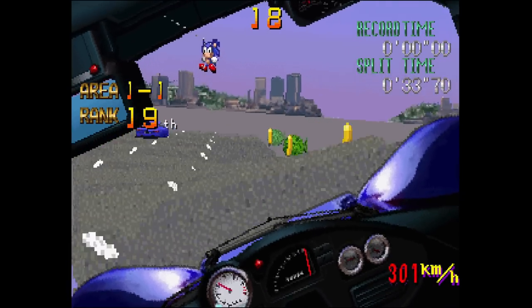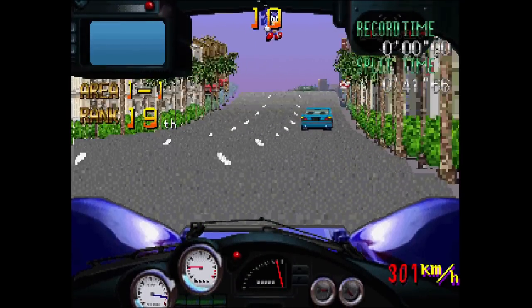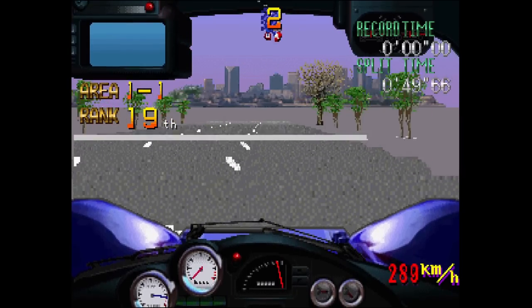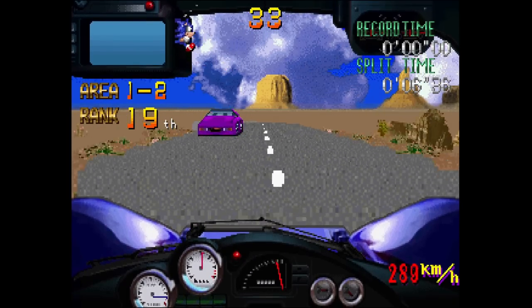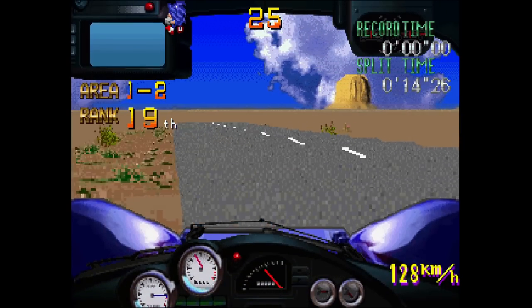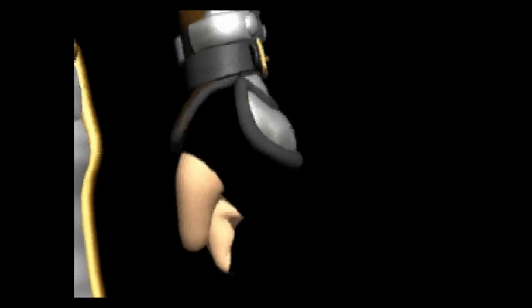It shows the work-in-progress nature of the graphics on the Saturn core. Some games look exactly as you'd expect, some don't run at all, and some are in the middle — running, audible, playable, but with glitches. Gale Racer is one of those. It is an absolutely incredible 2D sprite-scaling game that got some enhancements for the Sega Saturn, and once it works better on the core I'll definitely revisit it. For now it is playable, but you probably should wait until the next core update.